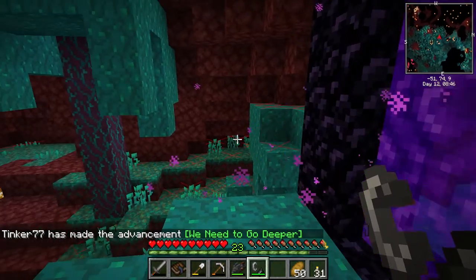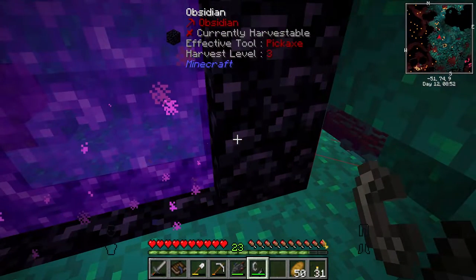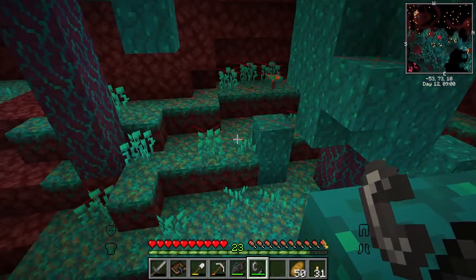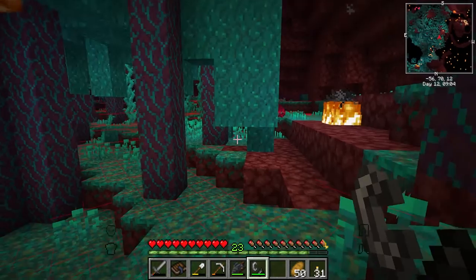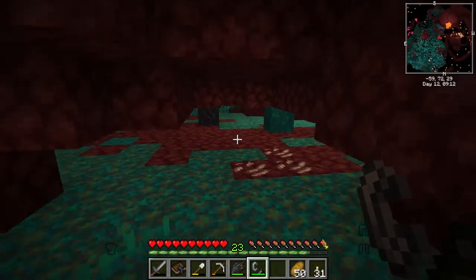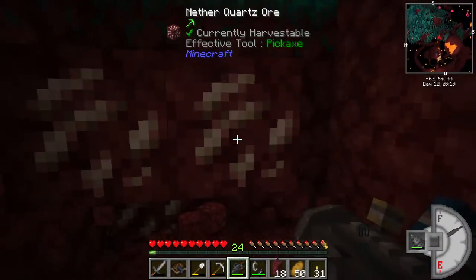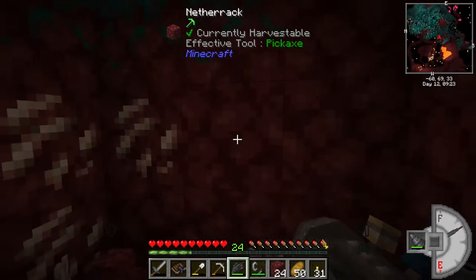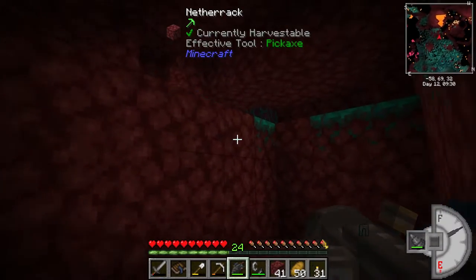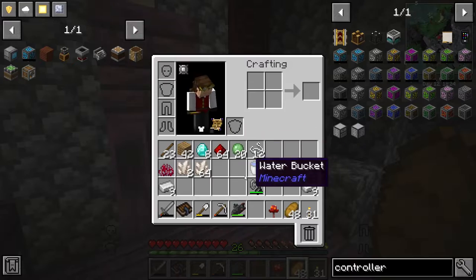It looks like we're at the corner of a warped forest biome. I don't have any gold on me so I need to be careful not to aggro any piglins. Let's walk around and look for quartz on these walls of netherrack. There's some quartz — get the drill going, that's easy pickings. Already have 13 pieces. I'll mine a bit more and then head back. Back from the Nether — got some nether quartz, looking good.